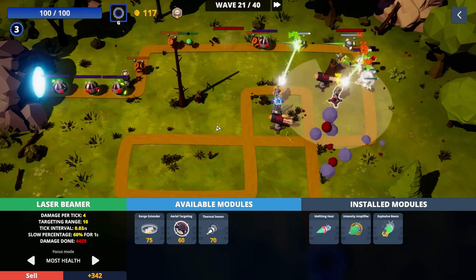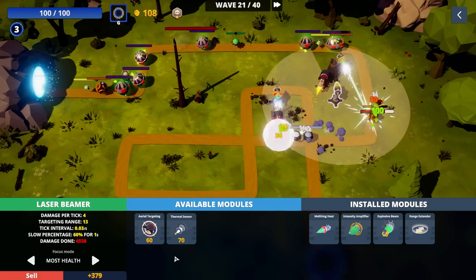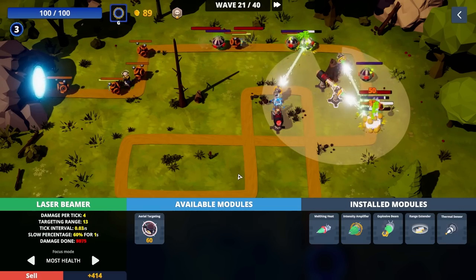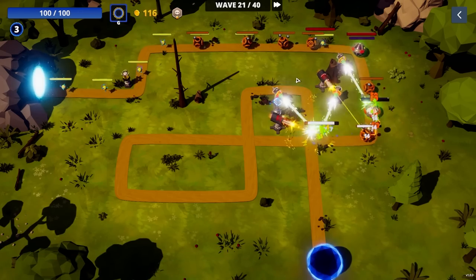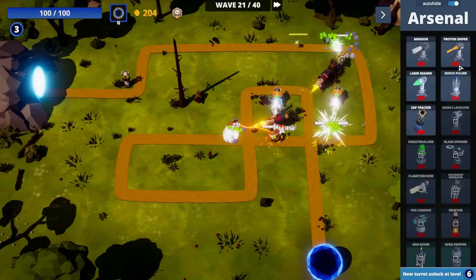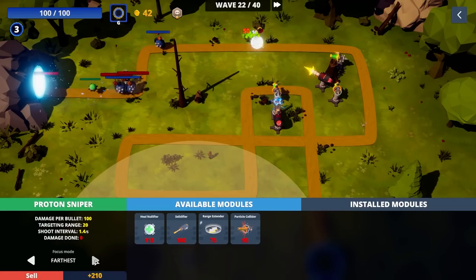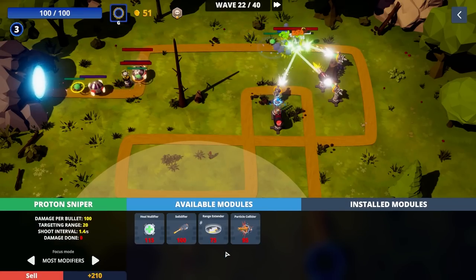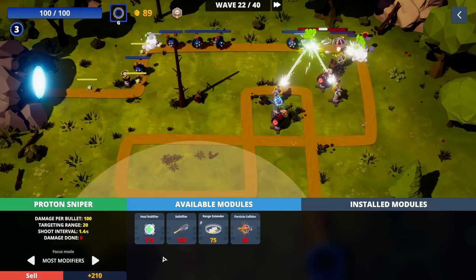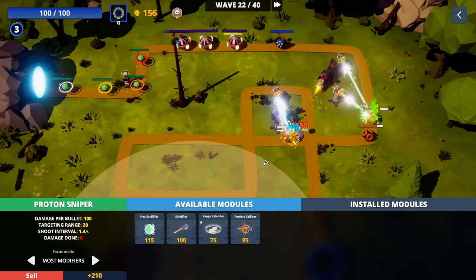More laser beamers are very much a solid solution here. I should probably get at least one or two proton snipers because we want to get heal nullifier and solidifier. I think the one issue is I like the turret designs, but they don't match the environment — so it ends up kind of feeling like this weird alt Bloons. What would have made this game sing better is if I could have controlled mazing myself, instead of having these preset things.